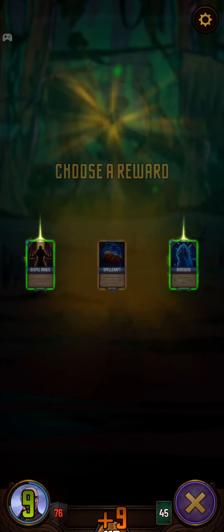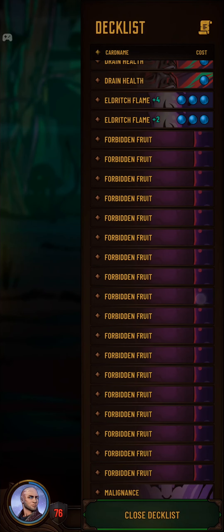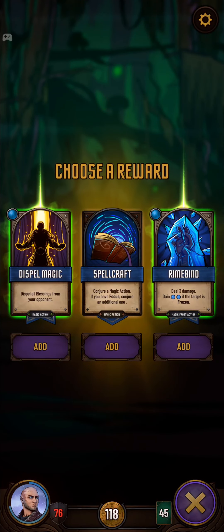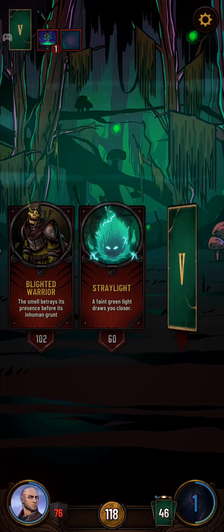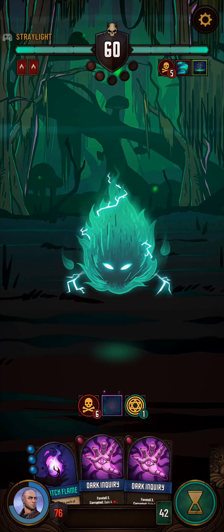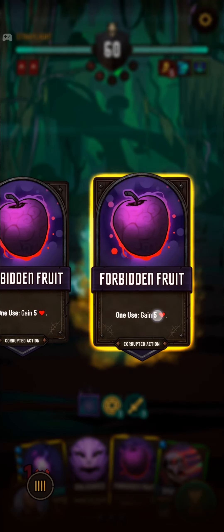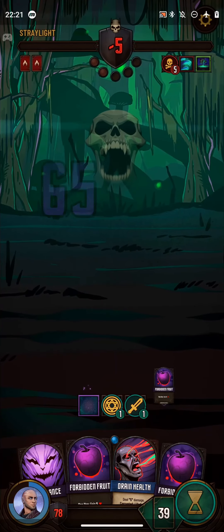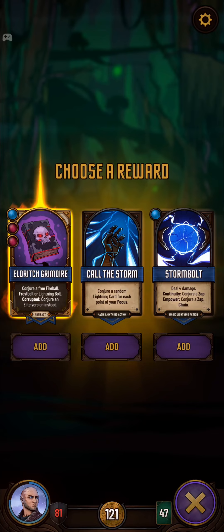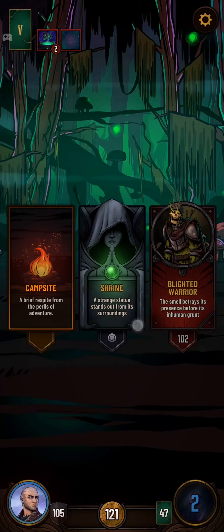Take Dispel Magic. If we're going to try and fight Dante or Rathdell, it could actually be quite handy to have. That's a pretty good one-shot. The Eldritch Grimoire — yes, we're definitely taking that because it gives us more sustain and it's also quite easy damage.